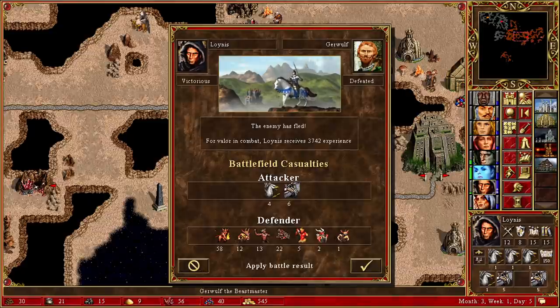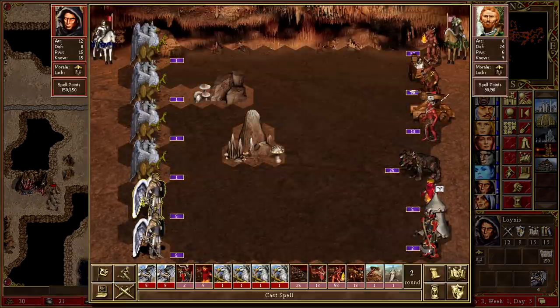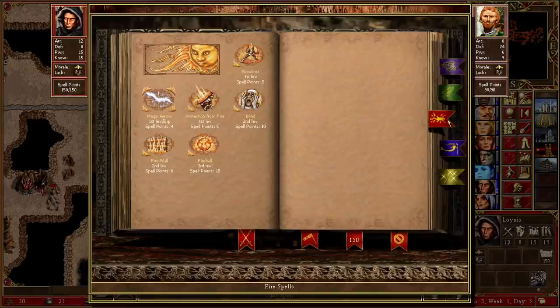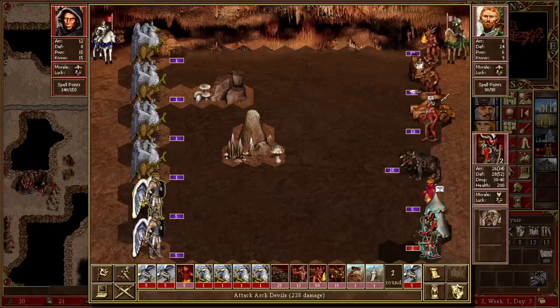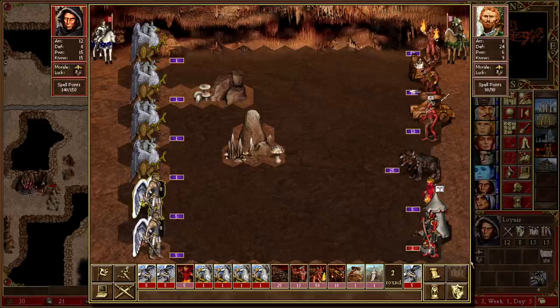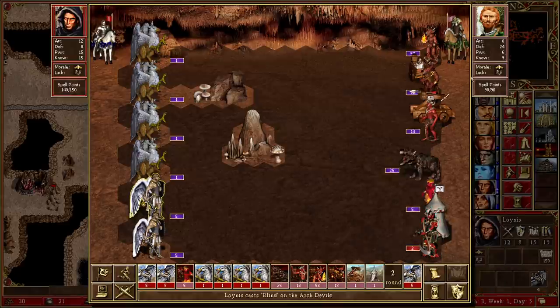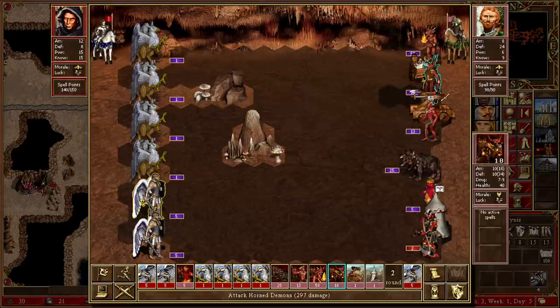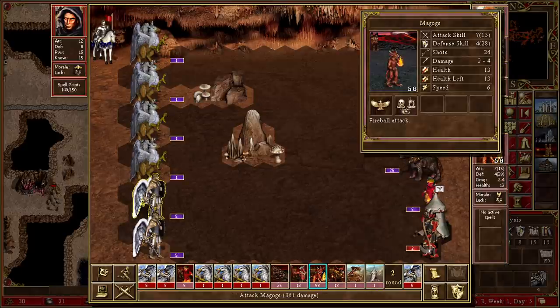We definitely don't want to let him flee, and of course we don't want to lose 6 Archangels, so we're going to take this manually. First thing we're going to do is blind these. Linus's spells last something like 18 turns, so the idea is we keep these blinded for the whole fight. Hopefully the fact that they're there means he's not going to flee. We can see he's got 24 defence so he's definitely got some kind of really good artifact on him.